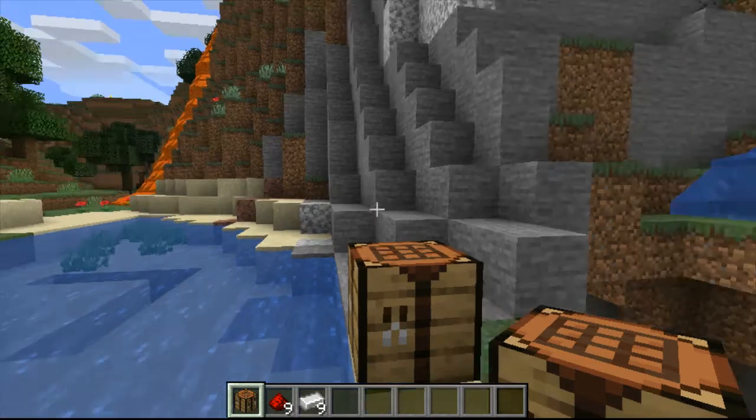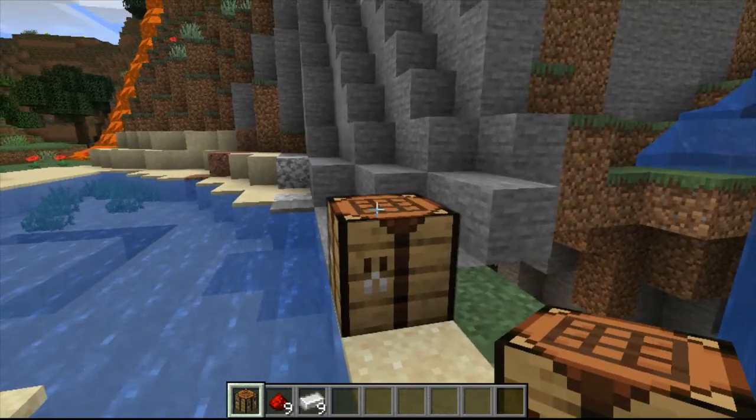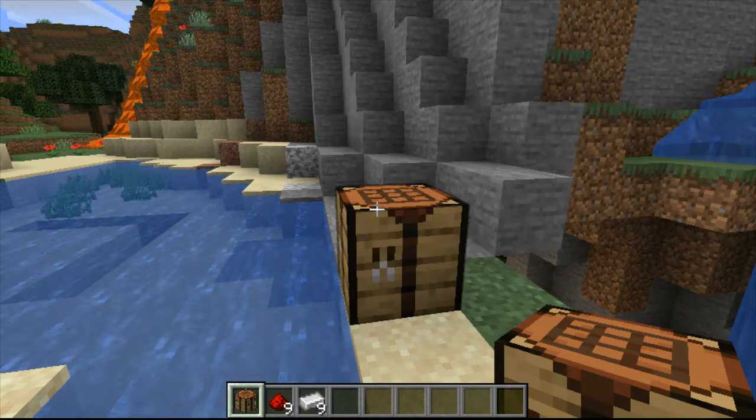All you're going to need to make the compass is this crafting table. You're going to need one redstone and you're going to need four iron ingots. If you don't know how to get iron ingots, there's a link to a video that will help you get them.